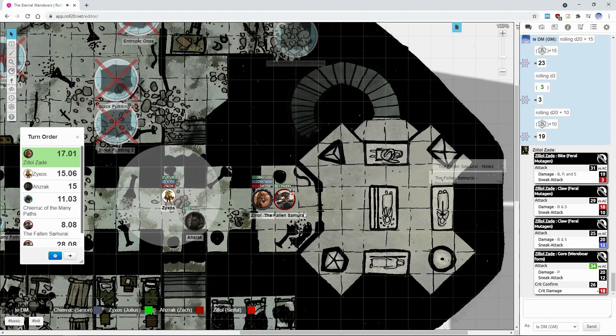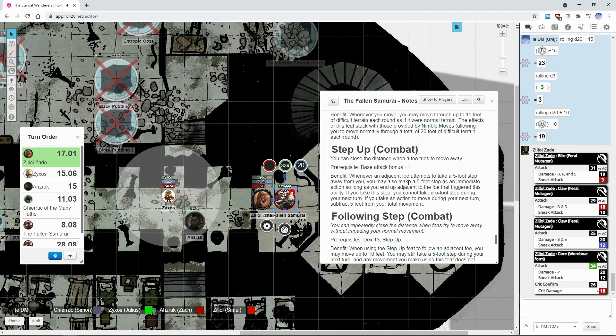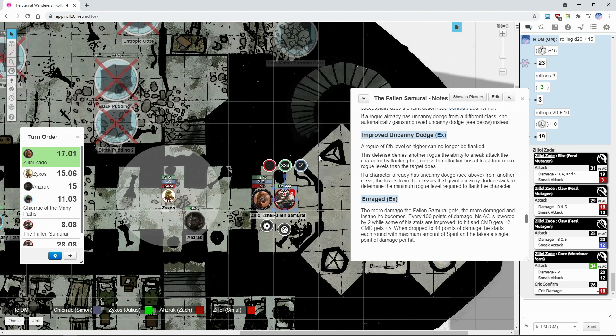He visibly becomes enraged. Because you identified his AC, his AC is now 18, but his CMD is 25. You just had to make it harder for me — I have plus 16 to my grapple, I could have grappled and pinned him.